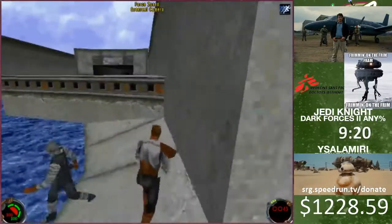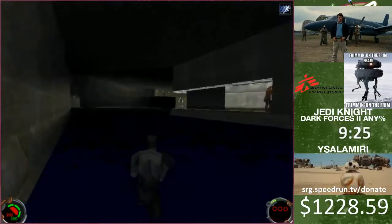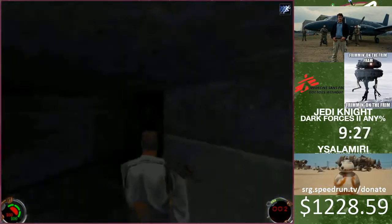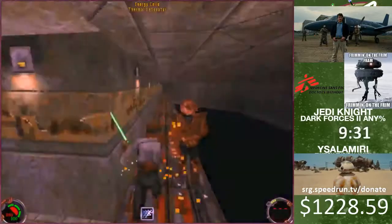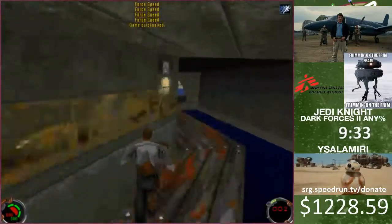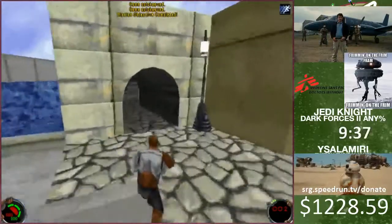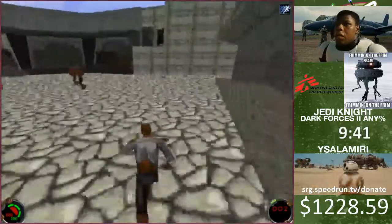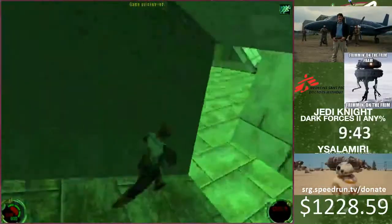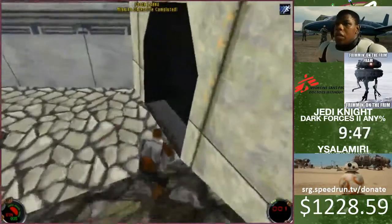So now we have level 3 force speed, and now the run starts going pretty fast. Here I'm just firing over there to try and aggro one of the Grands so he's not in my way. Fortunately, he's still in my way - it's maybe a second or so that you can save if he's not in your way. So then I'm gonna do my final TD jump right here, jump over to this push trigger and then the level's over.